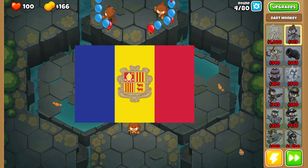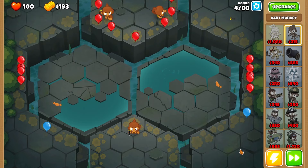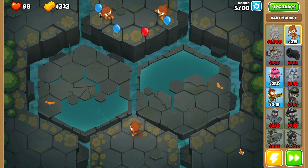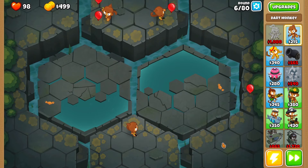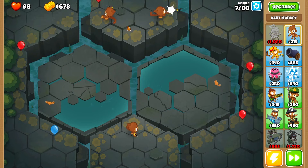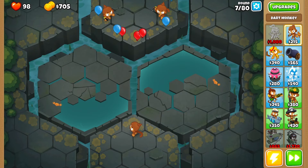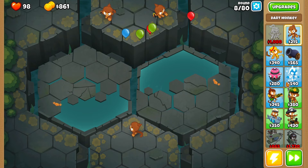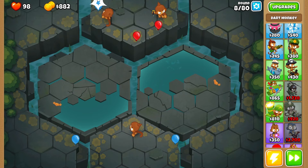Decent start. Maybe we try and get Adora up as soon as possible. We got a big rush of balloons and I don't think we'll pop them all — we leaked two, which is fine. Good for round four. I'm going to place Adora pretty much smack in the middle. I think Adora is going to be my best popping tower early in the game, everything else will revolve around her.